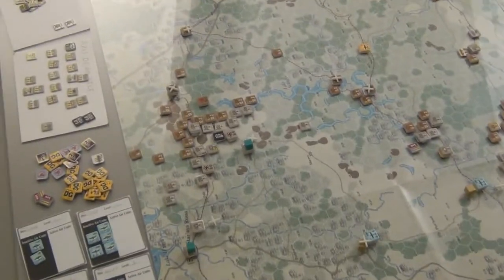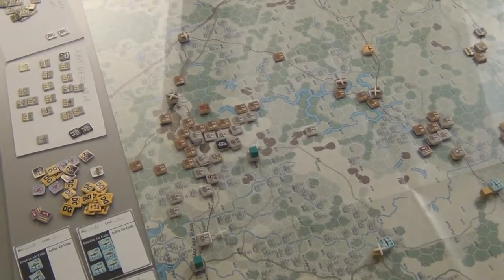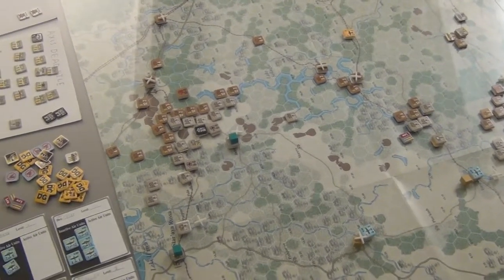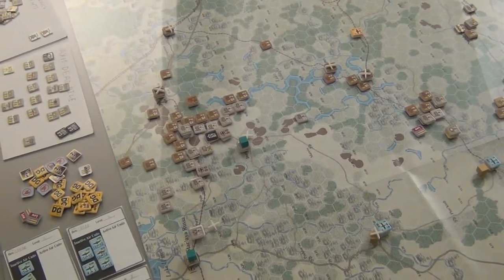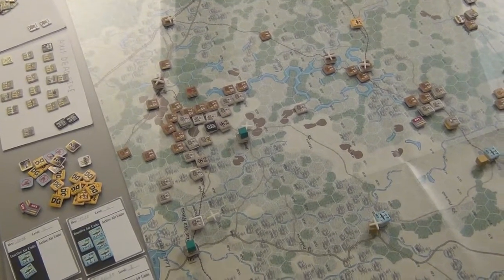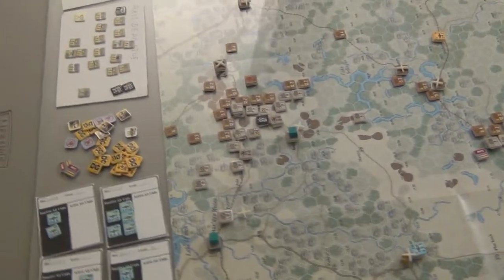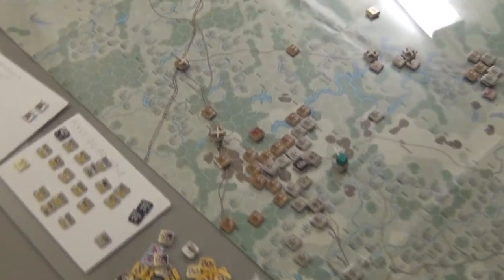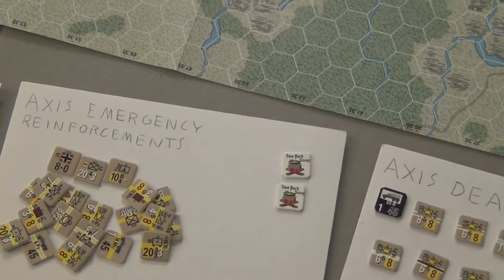The Russians have finished all of their steps. I left off at the movement phase end. I checked supply — there were some units that were out of supply. I rolled for them and they died. The attrition got them. I did do some tree bark soup markers. In fact, the Axis over here have two of them as we can see.